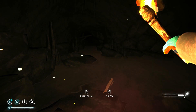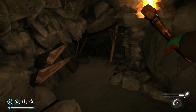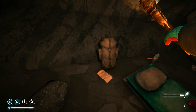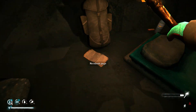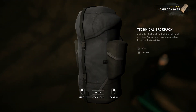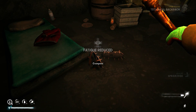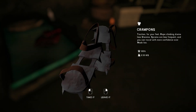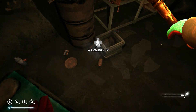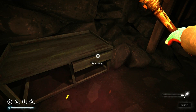So here we are — we have found the technical backpack! One of the advantages of this is that it adds to your carrying capacity. It gives you a permanent five kilo boost to your overall weight. The backpack itself does not weigh anything. You will also find those crampons here, which obviously make rope climbing a lot easier — so they're always good to have too.